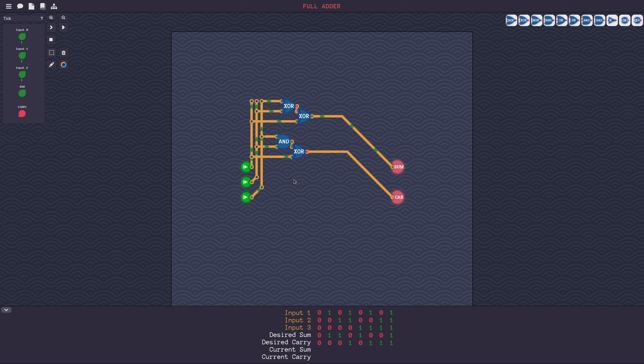This is my carry — I hope this is right. Let's test. All zeros are fine. Already wrong — what's wrong? The sum is correct. Am I ending and XORing the right things? Yes. I've added up input two and three with XOR, and again with an AND. Why is this wrong? One input gets carried over with XOR — that's not right.